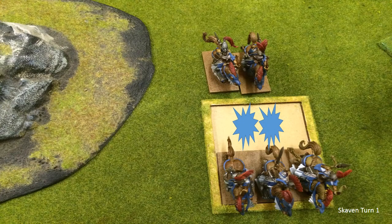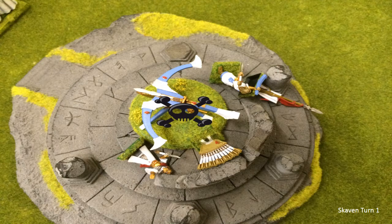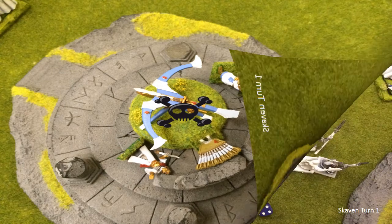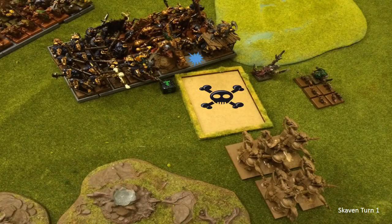Skaven shooting gets rid of a couple of my guys - luckily only two. Poison shots from the Gutter Runners kill my Bolt Thrower, and then a seriously good shot from the Warp Lightning Cannon takes out a load more of my Spearmen - that unit is whittling down very quickly. In the Skaven combat phase my Reavers got crushed as expected, but not before they killed a Chieftain and wounded another - not bad going out with the lads. The rats are on their way.